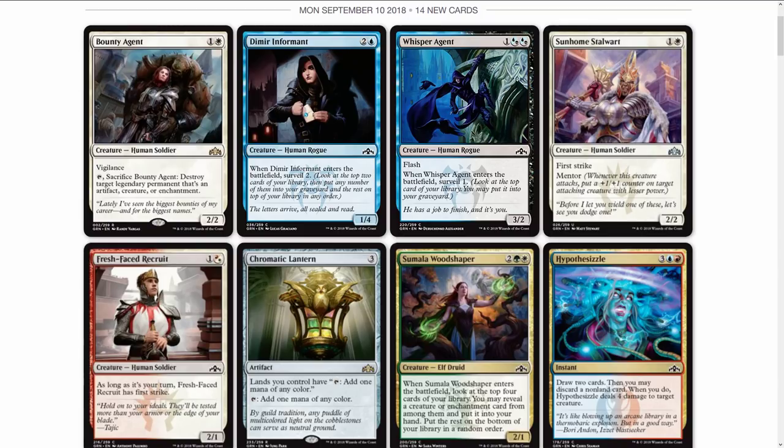Hypothesizzle — what is going on with you? Draw two cards, then you may discard a non-land card. When you do, Hypothesizzle deals four damage to target creature. So there's a little bit of removal built in there.